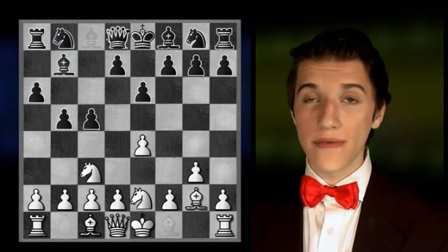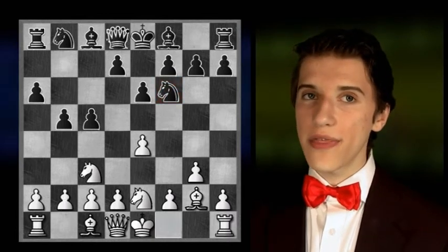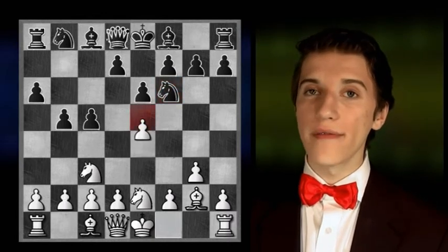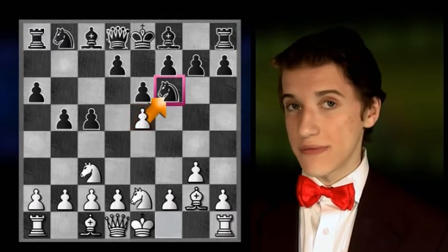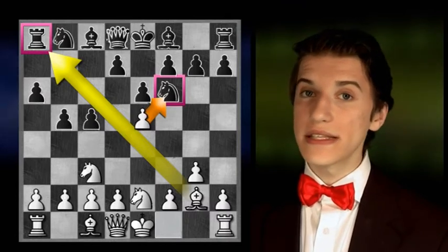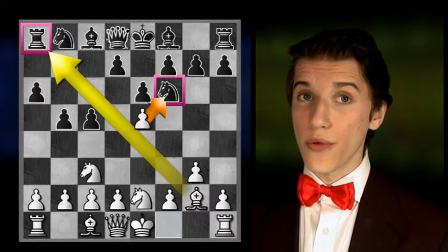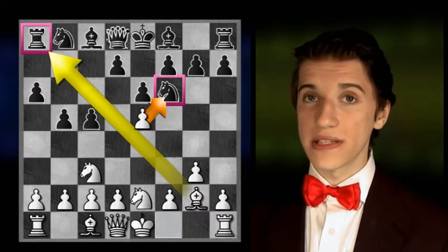A move such as knight to f6 instead of bishop to b7 is quite bad, since white then would be able to play e5, threatening both the knight on f6 and the rook on a8. Black is having a problem, since it's hard for him to decide what moves to play which would both fit the closed as well as the open system.